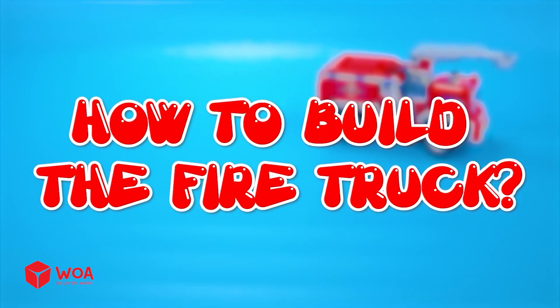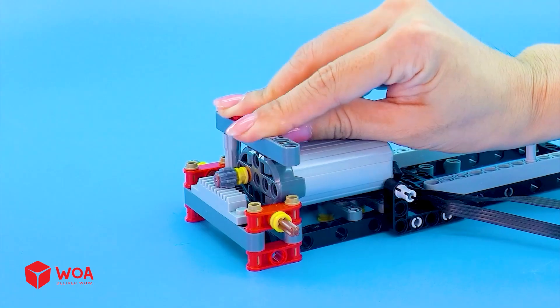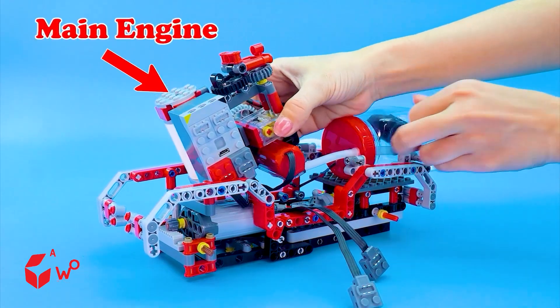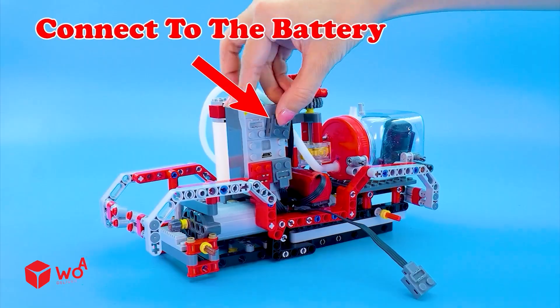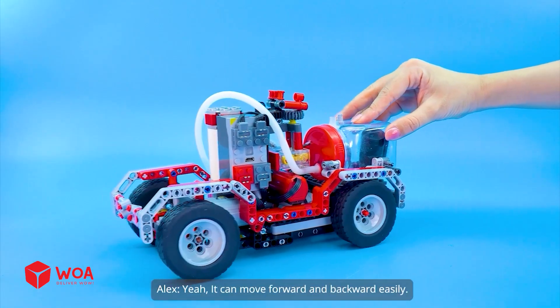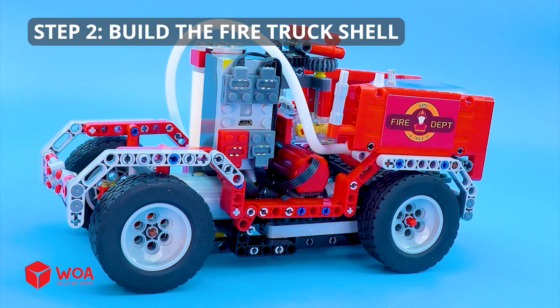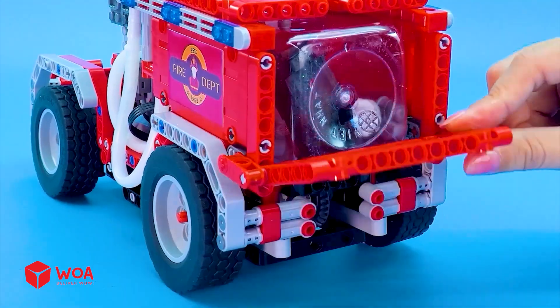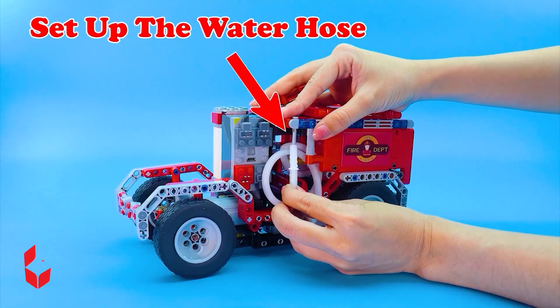How to build the fire truck. Step 1: Build the fire truck chassis. Install the main engine and the water tank. Connect to the battery. Install the wheels. It can move forward and backward easily. Step 2: Build the fire truck shell. Install the rear door. Set up the water hose.